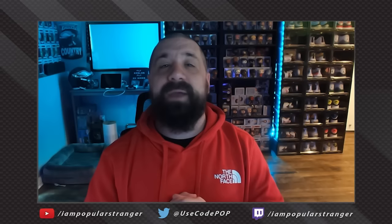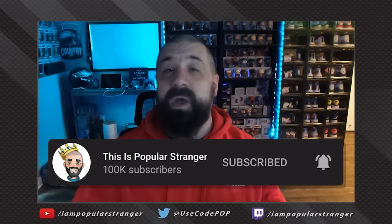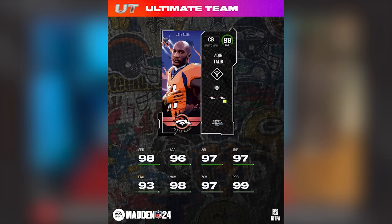What's going on everybody out there? This is Popular Stranger and we are back at Madden 24 Ultimate Team with another video. EA just revealed the new AKA cards are going to be dropping tomorrow afternoon and they're kind of game changers. I want to talk about why you should pick them up and also how to get one for free. We got some other news to cover as well, but let's go over these reveals first.